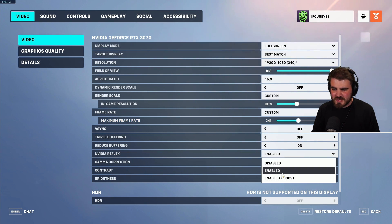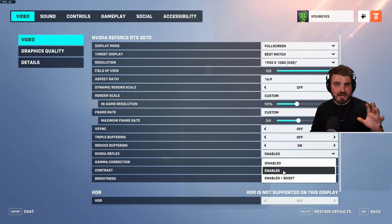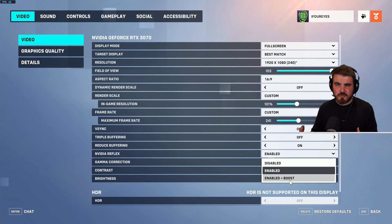NVIDIA Reflex has two options: Enabled or Enabled plus Boost. Enabled works best when you have a balanced GPU and CPU. Enabled plus Boost is very useful if you have a weak CPU and strong GPU — a CPU-bound system. If you're unsure which to pick, try each in the practice area and do some benchmarks to see which one runs better. Definitely don't set it to Disabled — this is really good for latency.